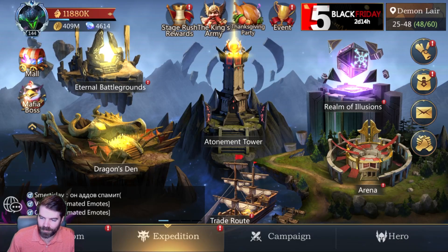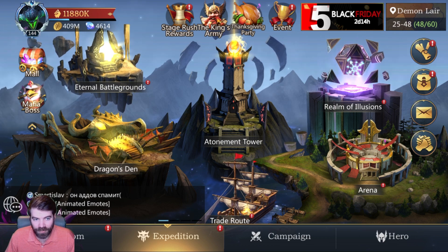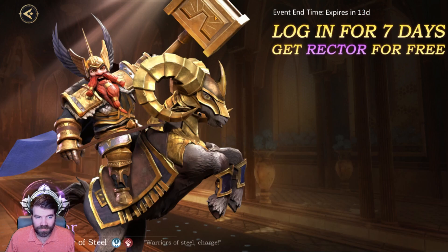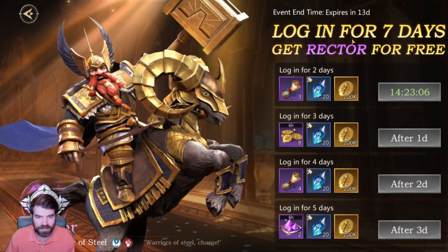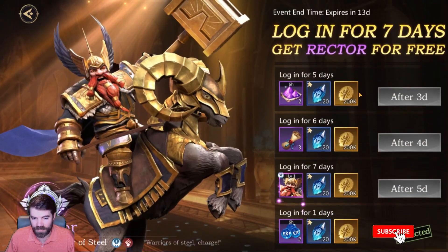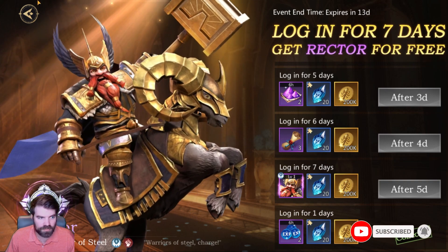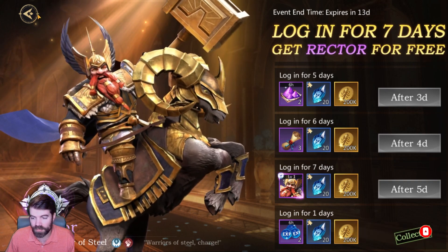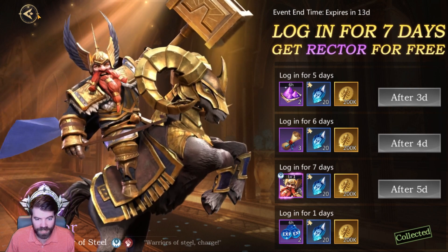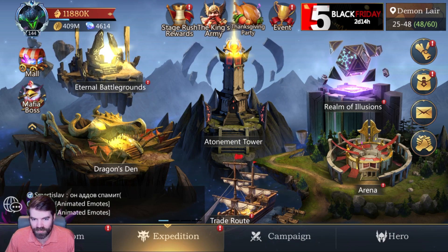Hey guys, Dan Heilman here. We are back with another Rage of Destiny video. I just want to go through the new hero here. We have this new event, the Kings Army. So seven day login — I like how they do this, they just give you the hero after seven days. That's pretty cool. I will go through his kit and see what I think of him, and I have a copy of him already in Dragon's Den.